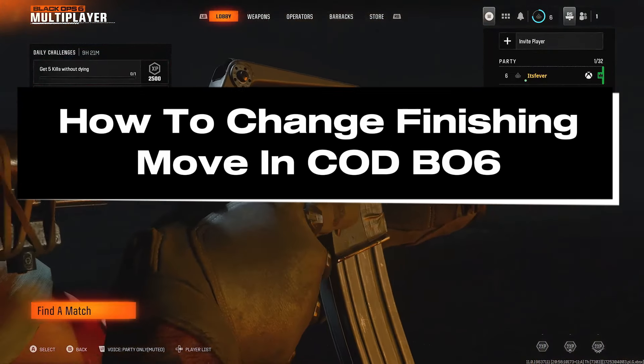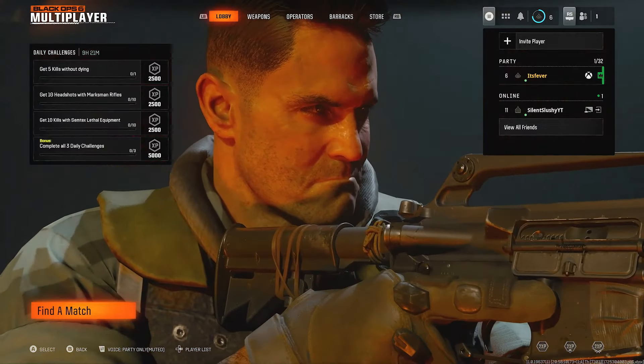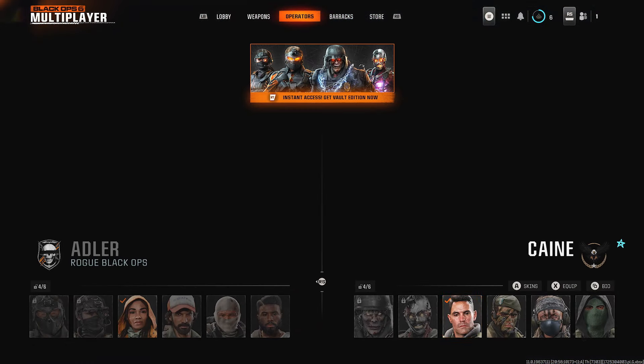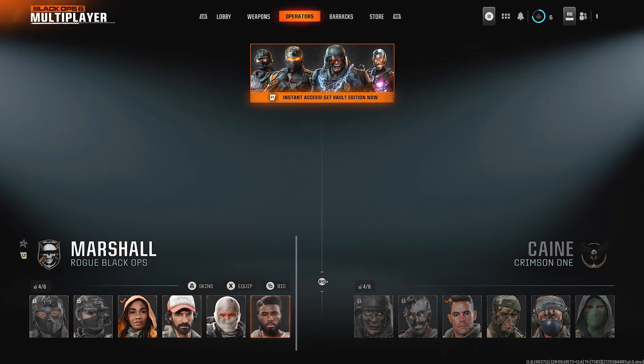In this guide I'll show you how to change your finishing move in Call of Duty Black Ops 6. On the home menu you want to navigate over to Operators, and you'll see two different sides: Crimson and Rogue Black Ops.